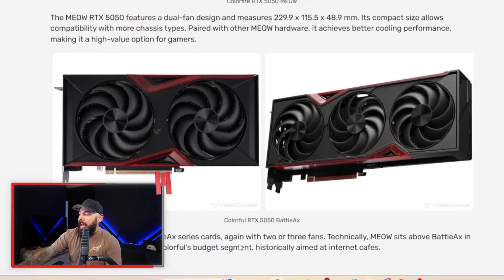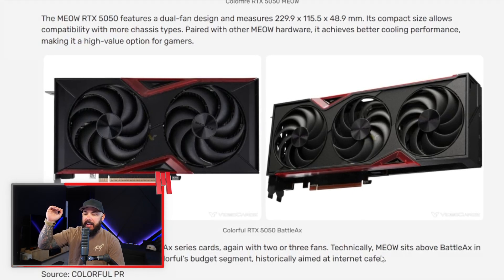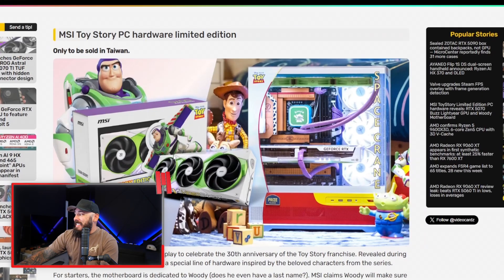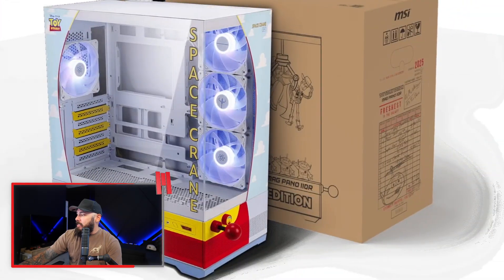Colorful also has the Battleaxe series — again, two or three fan cards. The Meow edition sits above the Battleaxe, because the Battleaxe series is aimed at internet cafes. It's not a thing here in the US, but apparently around the world internet cafes are still a thing. Does it meow when the card reaches certain temps? Great question. I talked about this in a previous video — the MSI 5070 Toy Story Buzz Lightyear card is cool, but it's only going to be a Taiwan exclusive, not coming to the US. When you make cool collabs with interesting IP like Toy Story, especially building a system for your kids — I wouldn't give my kids a 5070; you will get a 5050 and you'll like it.